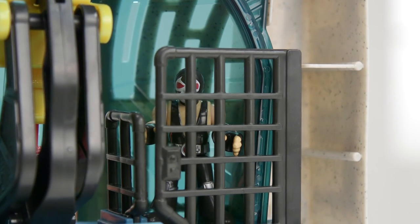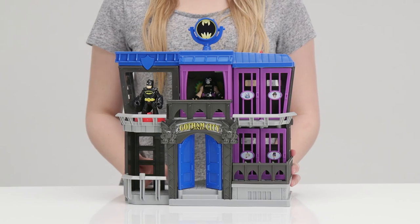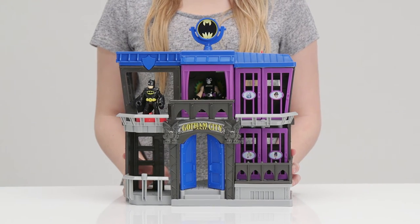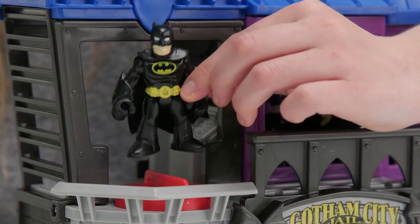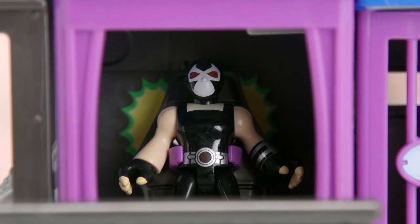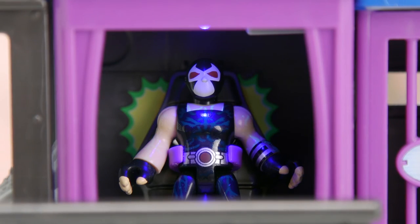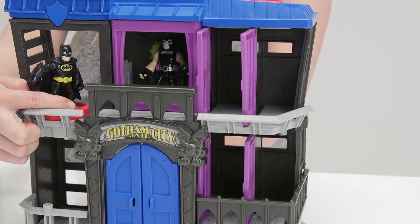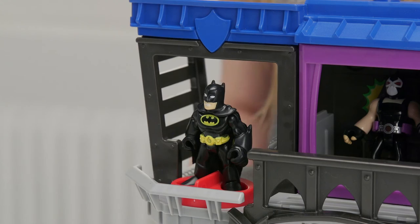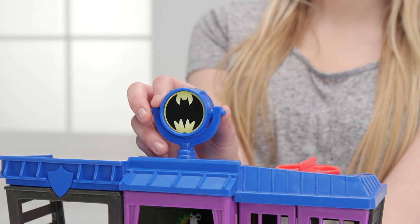There's also a cell for the bad guys, and if they're really bad, you can lock them up in one of the two cells in the Imaginext Gotham jail. Batman is here to help you police the prison, and you also have Bane to keep him on his toes. Turn this disc to make Bane glow as he powers up, then turn this one to unlock the cells ready to lock up your prisoners or release them. And if Batman is off fighting crime in the city, use the bat signal to call him back to help.